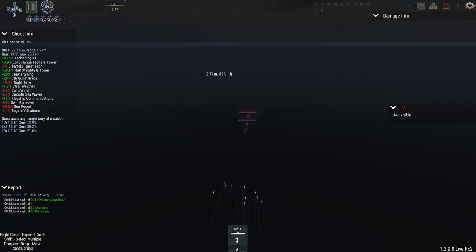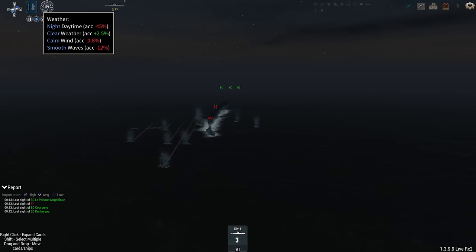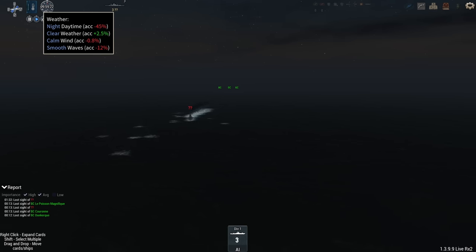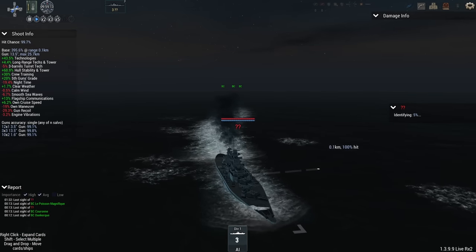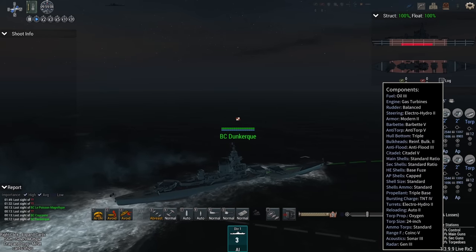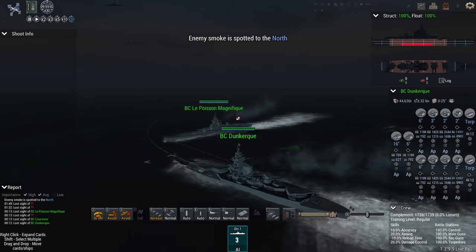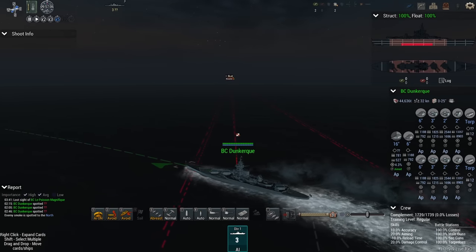The Italian ships, the Impero class, are designed by Salty Atlas. They're a bit hard to see because it's a night battle — minus 45% accuracy. This is one of the conditions I set for the tournament: random conditions. You don't know what time of day you're fighting, you don't know if it's clear weather or a storm. Today it's a storm. With Generation 3 radar you basically don't care, but the ships are struggling to find each other.